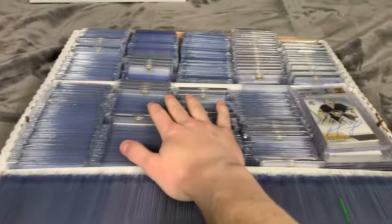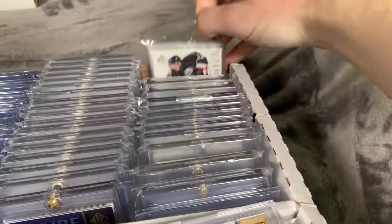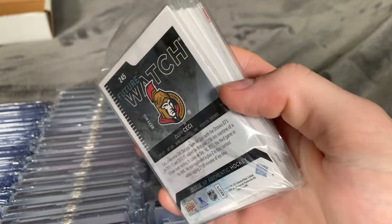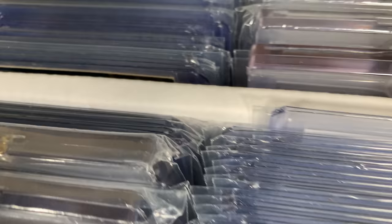Let's move on to this next box. Back here is miscellaneous non-auto duplicates — a lot of 1314 in there. By the way, I do have the 1314 Future Watch set, both auto and non-auto. We'll get into the sets in a moment.